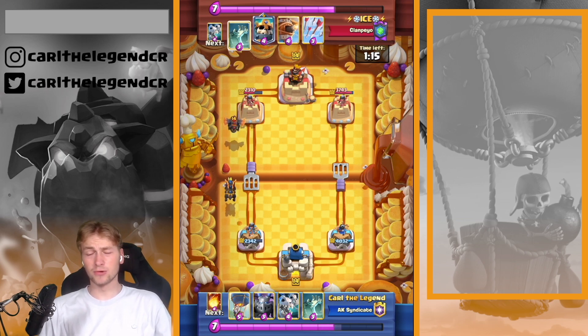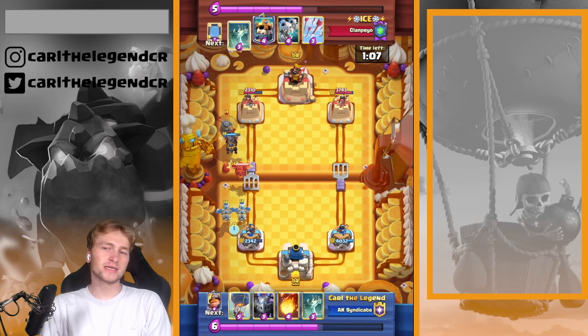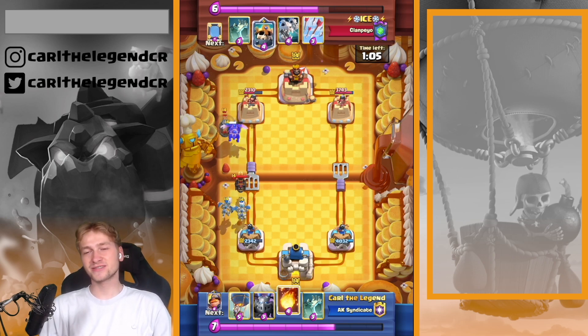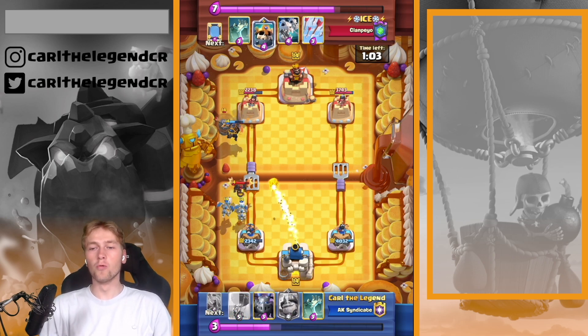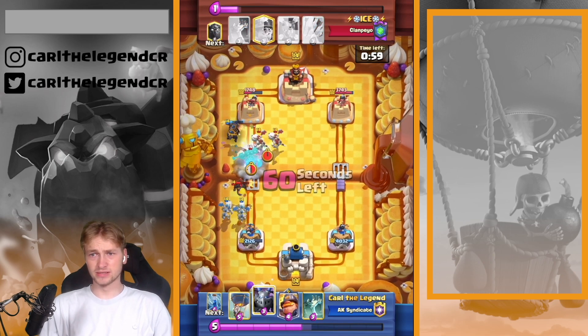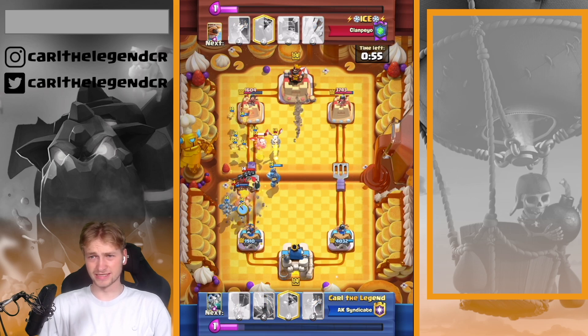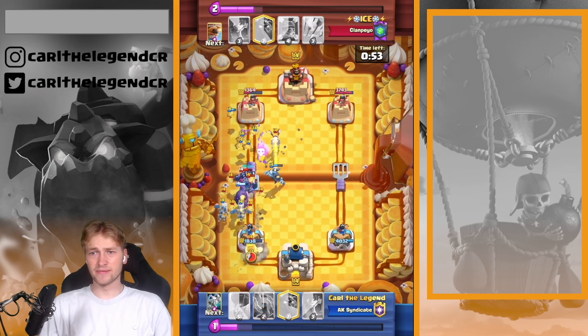He's answering with a Lava Hound as well, so I thought about what to do. I decided to get in with Skelly Drags — he's just having Arrows, luckily, so my Skelly Drags are just OP. Then he went in with his own Skelly Drags and Skelly King, so I went in with my Mighty Miner.